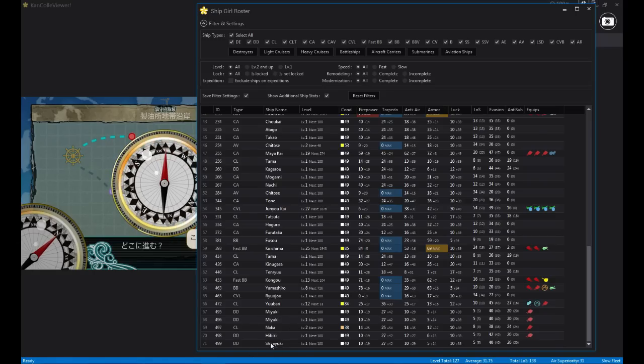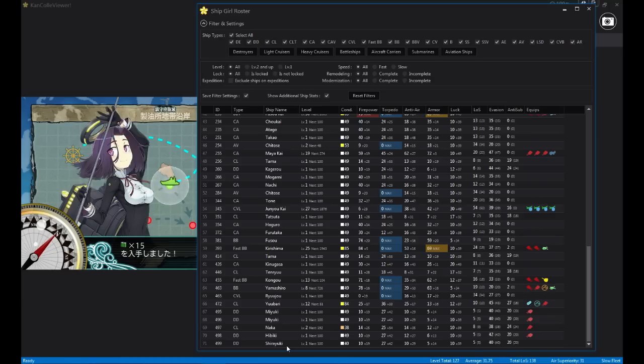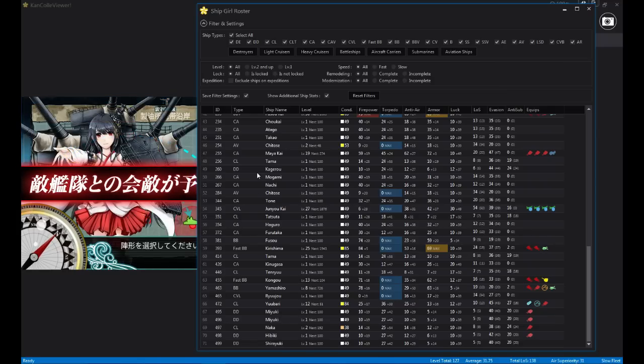You want to cross-reference this name with a link in the description where it says the ships that you need for quests. If you do need it, then you want to save the ship when you get out of the sortie.